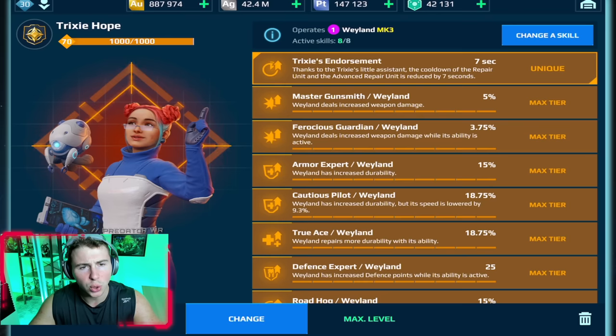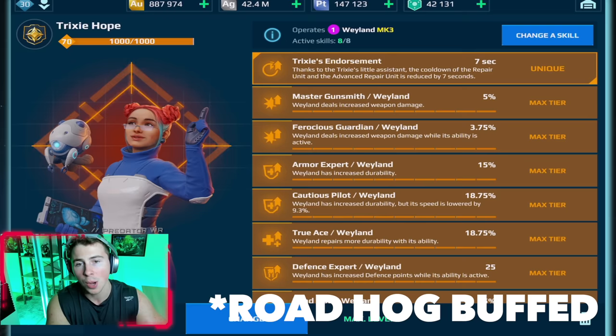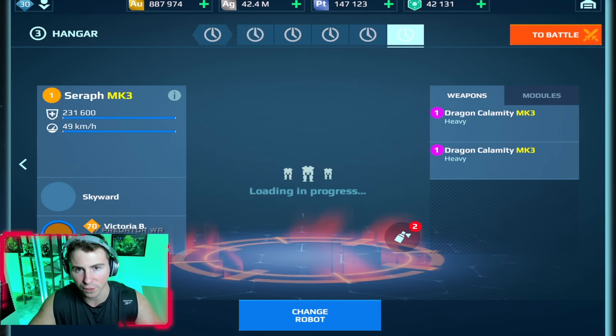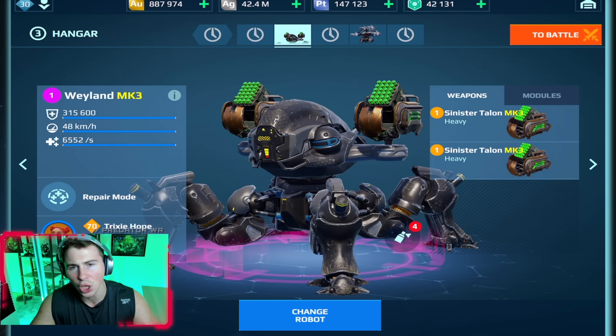We're gonna use the tricksy help pilot. Some of these improved skills — the true A skill, the cautious pilot, and the defense expert have been improved since the update, so we now have more healing, more durability, more speed, more everything on this Wayland. And I will not forget to mention the durability extender: we can heal up and then use that durability extender and get even more HP. We also have the spider bot, arachnid shotgun, minos shotgun, typhon, and so on.